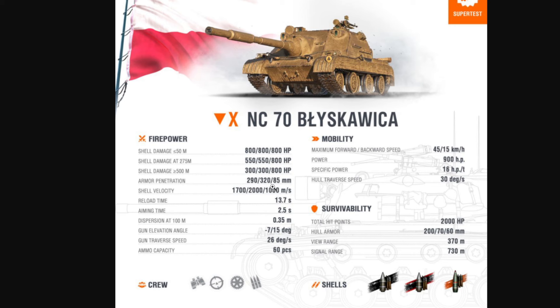The armor penetration values are 290, 320, and 85. The 290 is good for a tier 10 vehicle — a lot of tier 10 vehicles are a little under 290 for their armor value. There are a few at 300 and very few at around 350, and those are almost always special vehicles you have to earn, like the Chieftain or the Object 260. The Maus has around 270 and the Type 5 Heavy has 290, so you should be able to penetrate most vehicles with regular rounds at least 50% of the time.